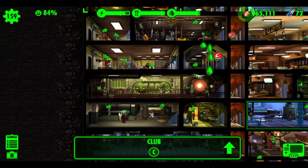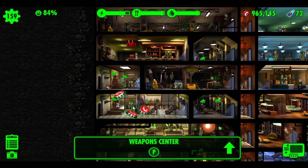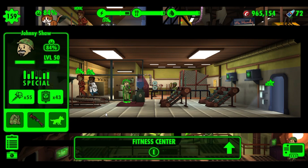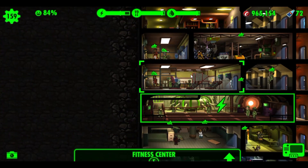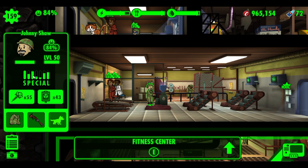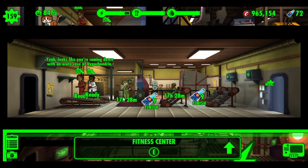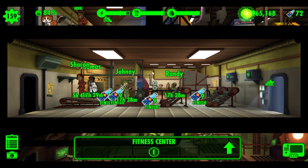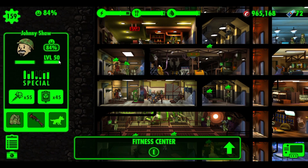Now for level-ups: you put a person in a training room and click on the room — it'll show 17 hours and 29 minutes until the next level. This room is a fitness center that increases endurance. Johnny Shaw's endurance is almost maxed out, so in about 78 hours he'll be at max. The idea is to get everyone maxed out, put a uniform on them that suits their job, then get them a really good weapon.